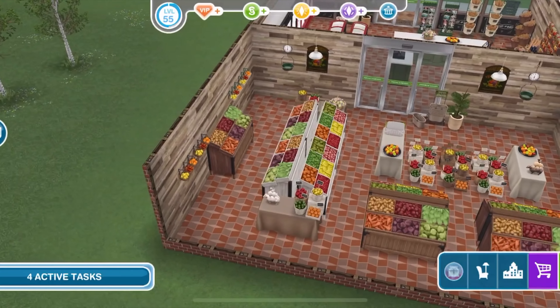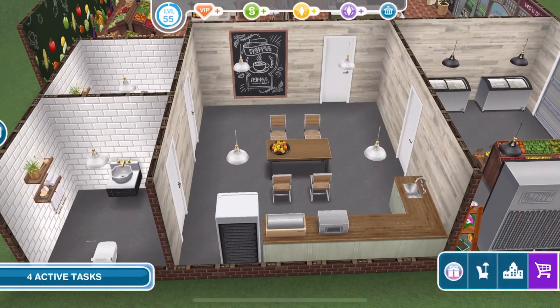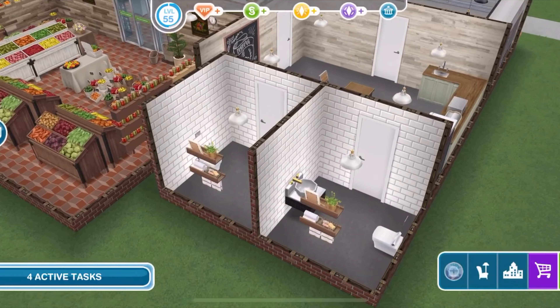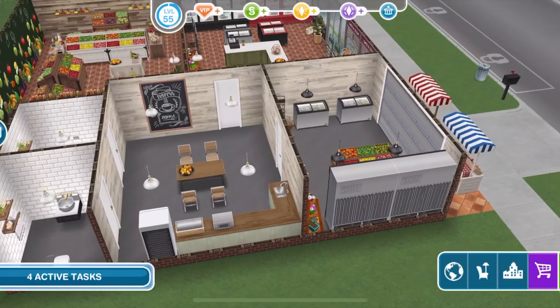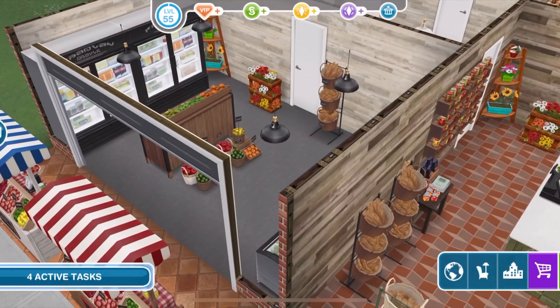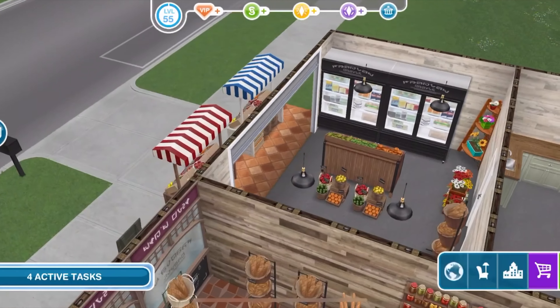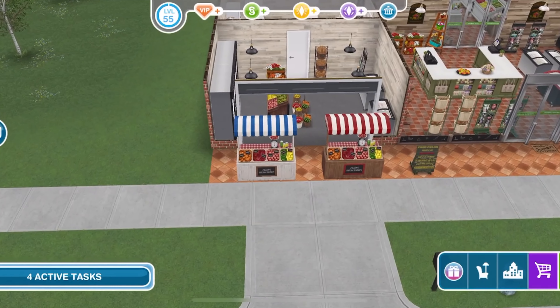You've got the rustic wooden walls and the white ones in here, and the staff room area with toilets and the kitchen, of course, and the section that supplies the outdoor stalls as well. For some of you who haven't been able to unlock premium plots yet in your game, you still get the prize anyway — and this is what it looks like on a small plot.